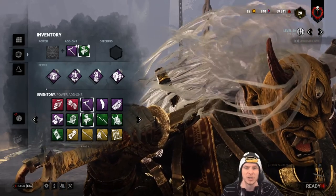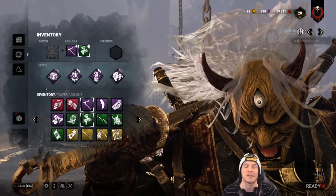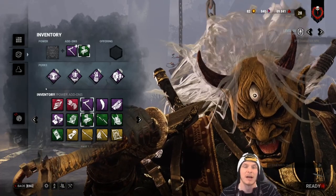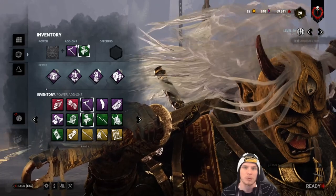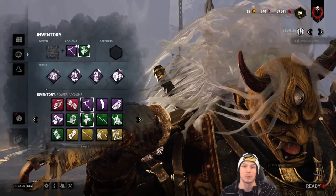While a survivor is injured, they'll be leaving blood on the ground and also blood orbs. Oni can see blood orbs and survivors can also see them when they initially drop. Unless Oni has his ultra rare add-on, survivors cannot see their own blood orbs once on the ground — they disappear for survivors but remain there for the entire trial.